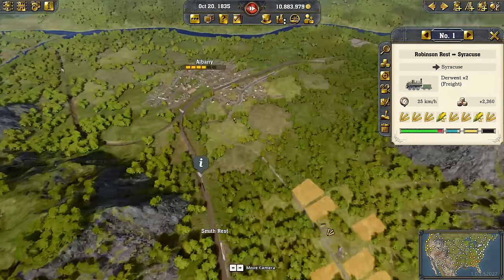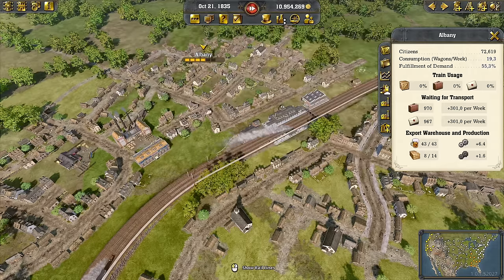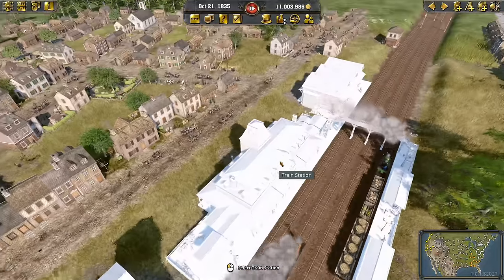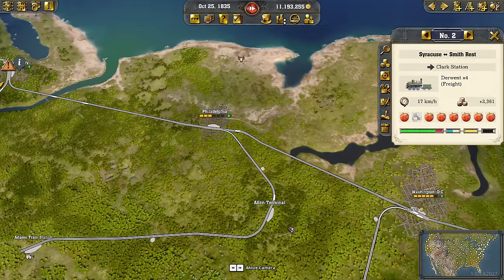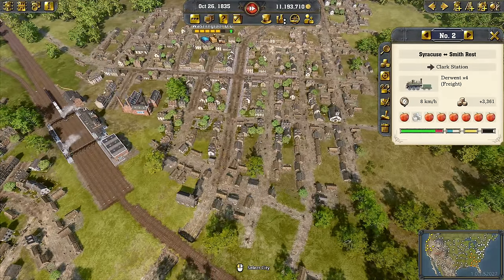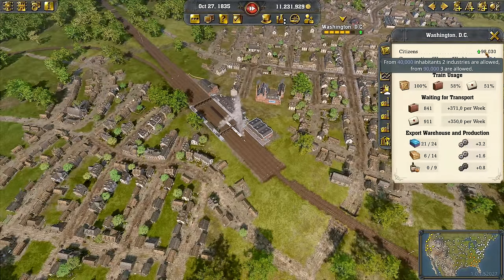All bound for Albany and Syracuse. Albany does have a warehouse, and we need grain and corn there too — surplus can then be delivered onward. For now nothing is bound for New York though. Over in Washington we have dairy products and clothing from New York both at full — that line is working really well. Washington is continuing to grow and is actually our first tier six city, paying up to 100,000, though it's still growing gradually.